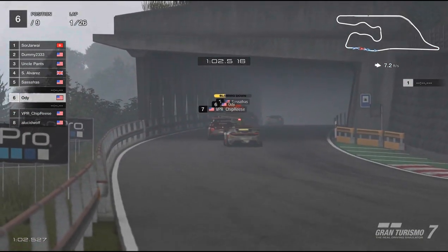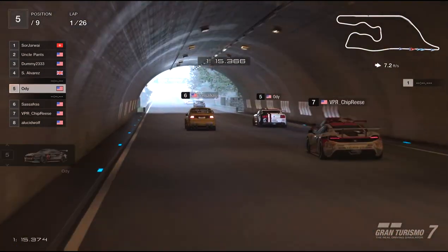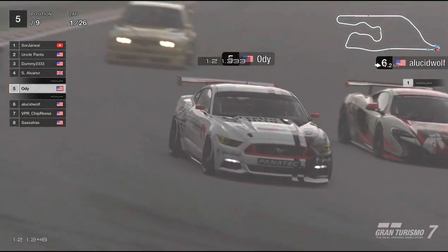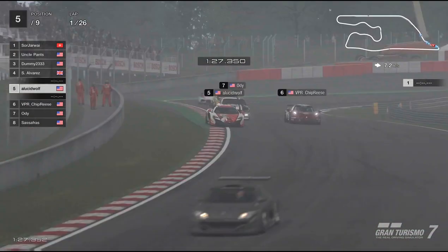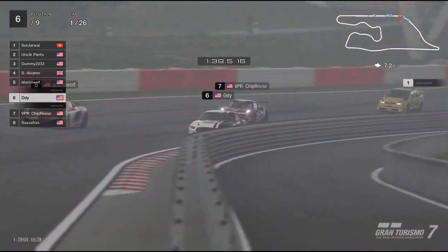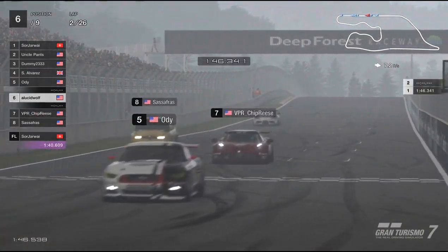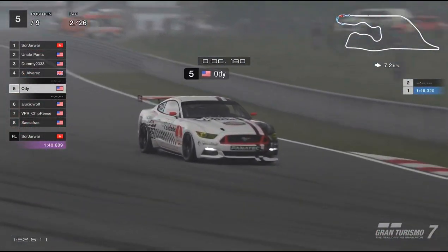Sassafras, as mentioned before, picked up a small penalty and should be coming up to serve it. Odie tries to get a small tow right before the penalty gets assessed. Chiprease follows and Elusive Wolf — oh wow — that is what we saw before: a big lunge, and I believe they made contact. Odie's having none of it, using the tow and fighting right back. It is a drag race down the front stretch — all half mile of it. Odie's in fifth by the time they cross the line.